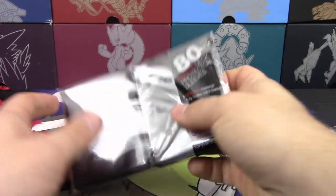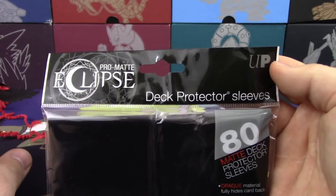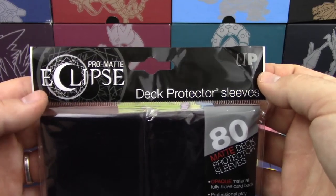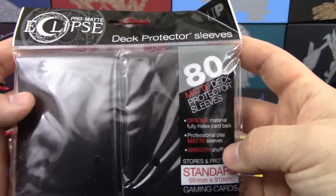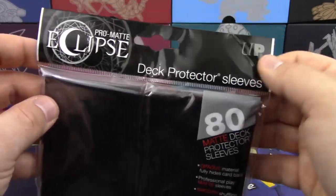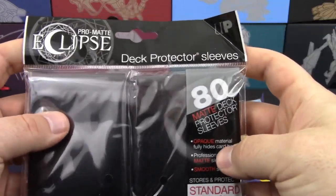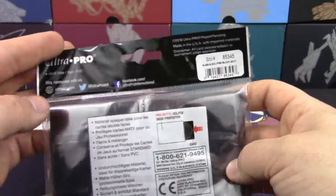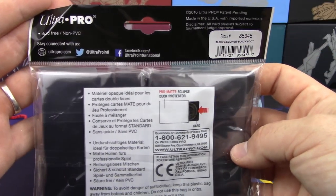Also in here, we've got 80 packs of the Pro-Matte Eclipse sleeves. Now, even though I am partnered up with Ultimate Guard, I do have to say Ultra Pro did a very, very good job with these Pro-Matte Eclipse sleeves. Eclipse sleeves are my second most favorite sleeves. There are 80 of them in this package, and I noticed that Walmart started selling them as well, which makes them more accessible. Pro-Matte Eclipse sleeves are very, very nice — definitely not a bad choice whatsoever.